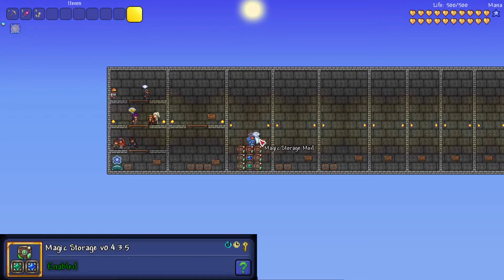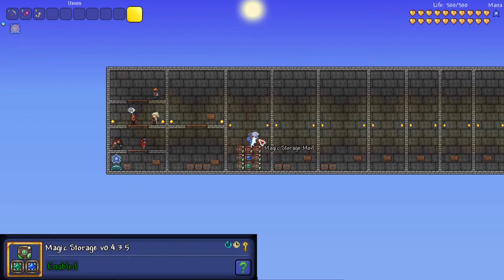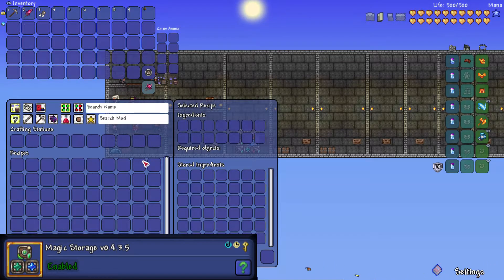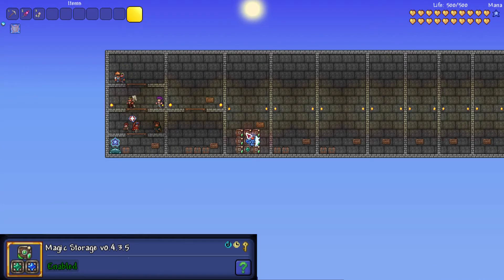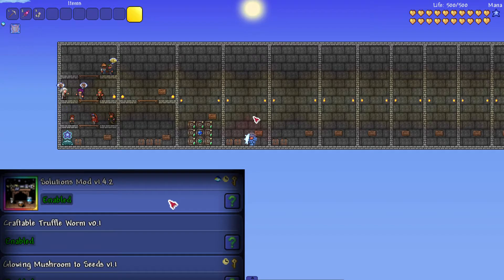The fourth mod is the Magic Storage mod, which is probably one of my favourites because instead of having loads of chests everywhere it makes storage really easy. You need a storage heart and then loads of storage components around it — you can upgrade them but I recommend just getting a lot and putting them in a big room. Get a crafting component too so you put all your crafting stations in there and it shows all the recipes. You can search by mod, by name, and use loads of filters and sorting options. Components all need to be touching each other or connected with little connector blocks.